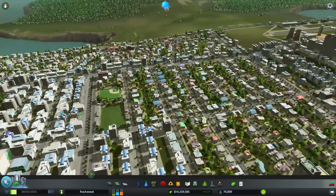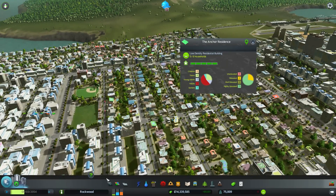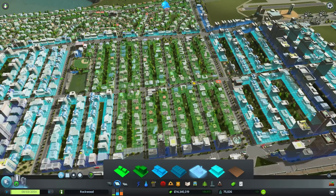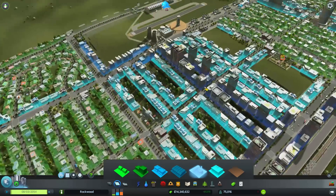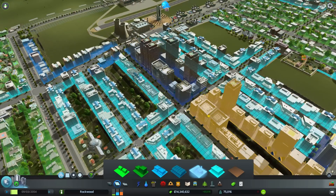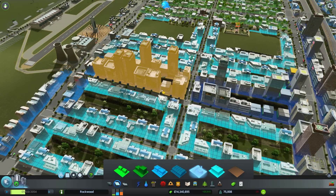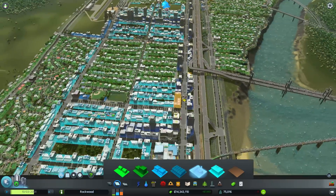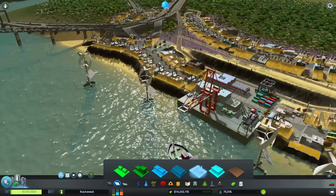Everything is fully expanded here. This is low density residential, with office buildings to the left and right. And then right here is high density commercial. This high density commercial kind of threw my city into a situation of flux — it threw off the balance, threw a wrench into the gear system, as you would say.